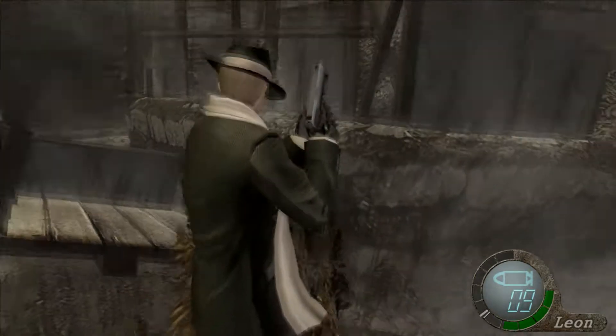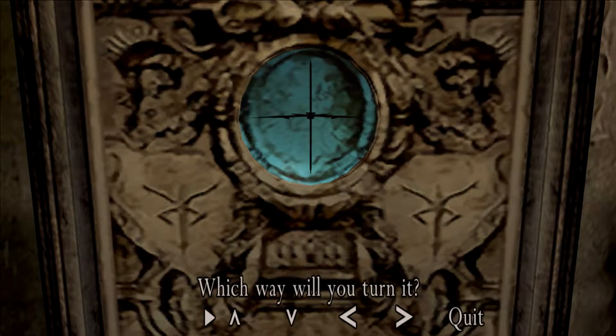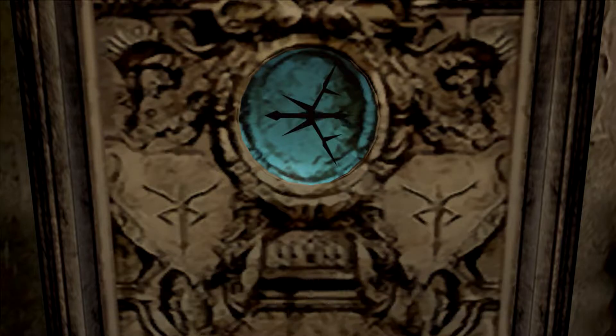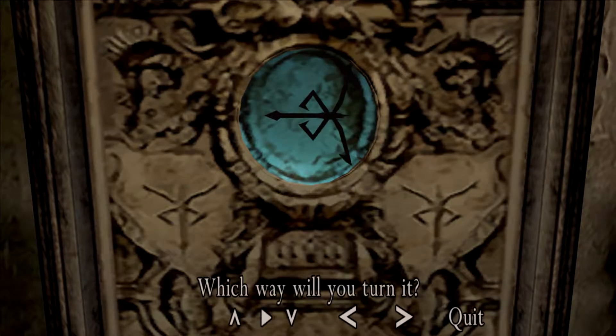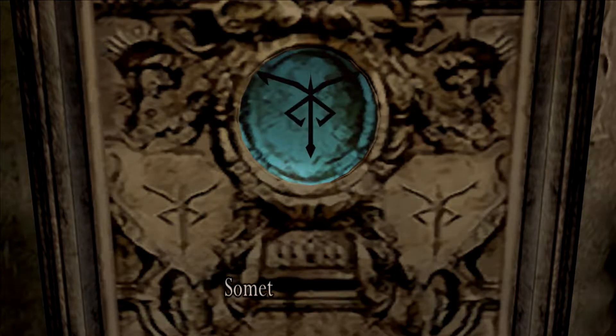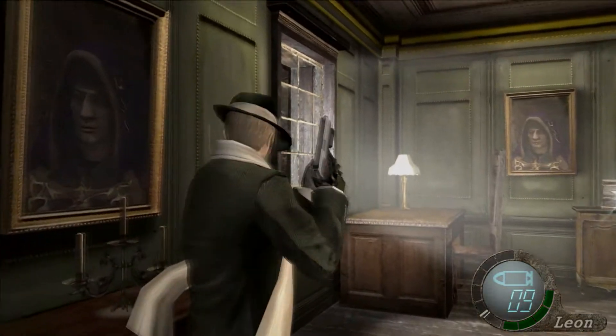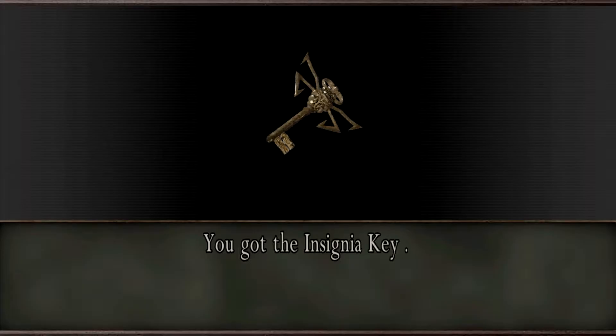What's around here? Nothing. Well, in that case, I guess I'm just going up here. It's a large crystal ball — looks like it rotates. Which way will you turn it? Right. No, definitely right. And then up. No, down. There we go. I knew what the pattern I was trying to get was, but it was just actually getting there that I was having issues with. I've got the insignia key.